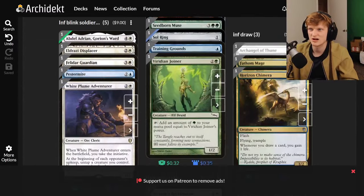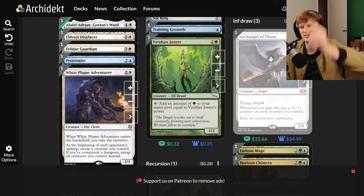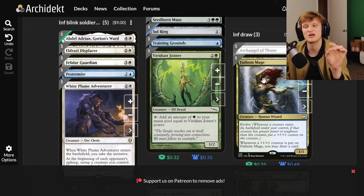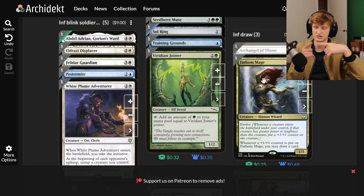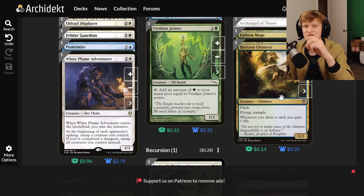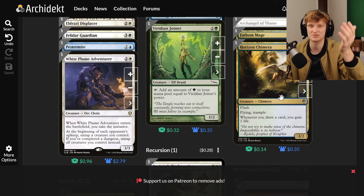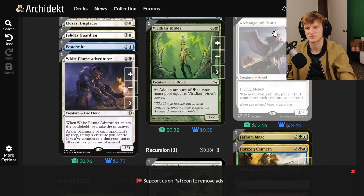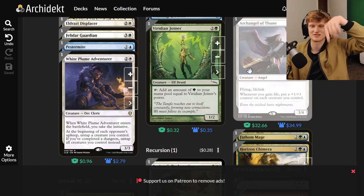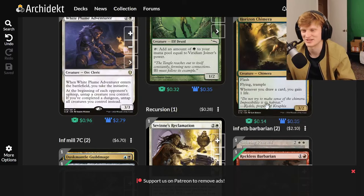The Infinite Draw combo uses three cards. Archangel of Thune: whenever you gain life, put a plus one counter on each creature you control. Fathom Mage: whenever a plus one counter is placed on it, draw a card. Horizon Chimera: whenever you draw a card, gain one life. Your draw step triggers Horizon Chimera, gaining life triggers Archangel, which puts counters on Fathom Mage, which draws a card — infinite loop. Be careful, though: infinite draw can actually make you lose the game.